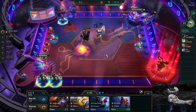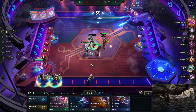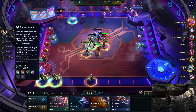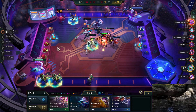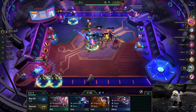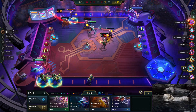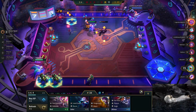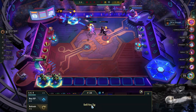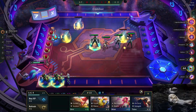This Malphite is super tanky - Malphite 2-star is really broken in the early game. He even got a Warmog, so a lot of HP combined with that armor is just gonna make him unkillable. This is an Ash reroll - really strong comp as well. That Talon is just gonna die, at least we killed one unit, better than nothing. I'm just gonna sell the Jinx so we can get the Leona in there.